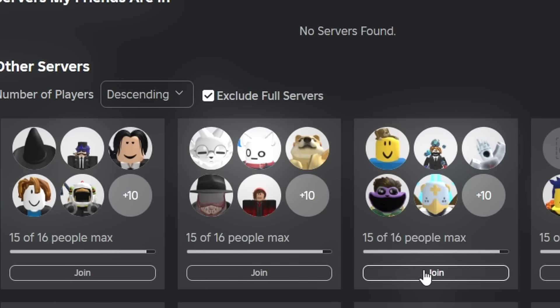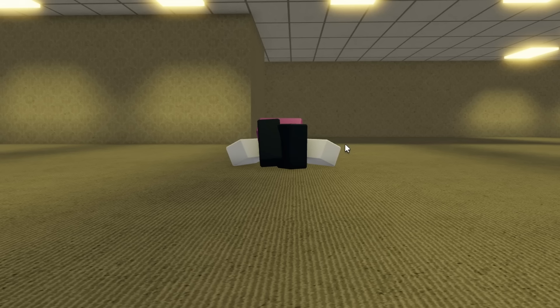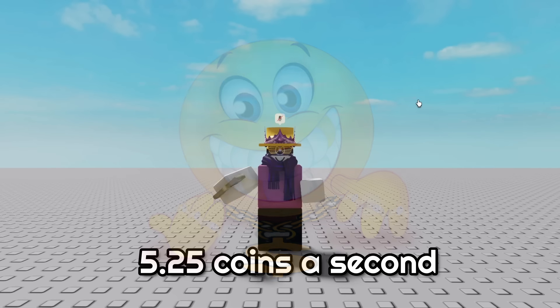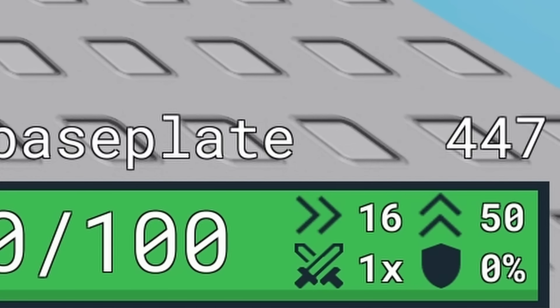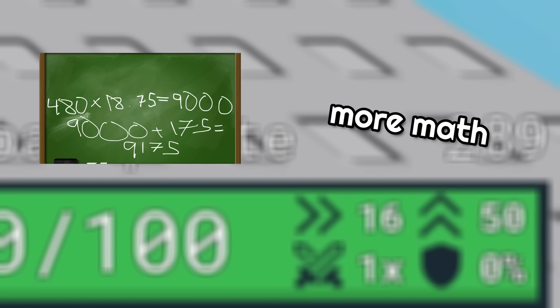So let's say you're in a 16-person server and you have an overpowered one-shot weapon. Assuming it takes about 5 or so seconds to respawn and you decimate everybody right after their immunity wears off, you'd be earning around 5.25 coins a second without any buffs, and with max buffs, 18.75 coins a second. Considering the round is 8 minutes long — 480 seconds — you can earn 9,000 coins from kills alone, plus 175 coins from getting first place, totaling 9,175 coins, which surprisingly isn't even close to how many coins you can get in a round.